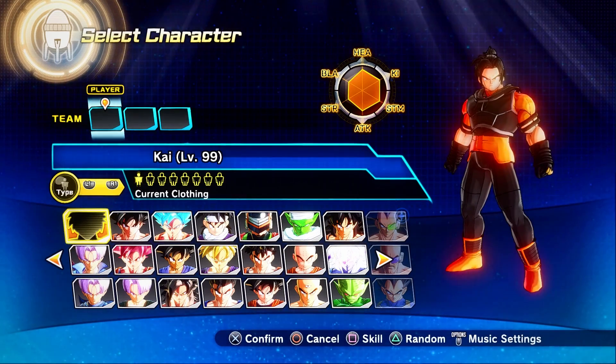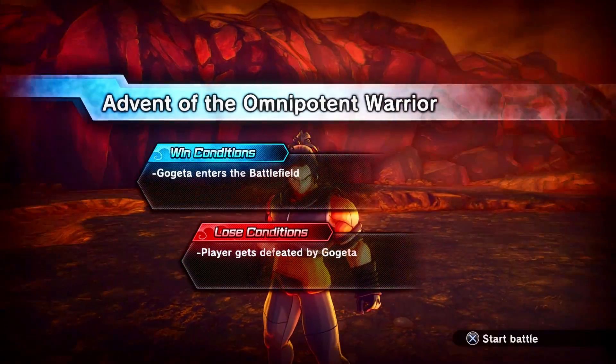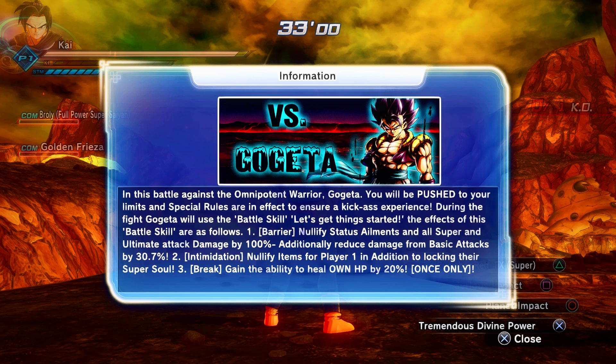I'm very excited to see what this quest is made of. Without further ado, let's get this started. Do check out my second channel and my Twitch too because I'm going to be streaming over there. Check out my merch - everything's linked in the description below. So this quest is called 'Advent of the Omnipotent Warrior.' The lose condition is basically if we just get defeated. Special rules are in effect - Gogeta will use the battle skill 'Let's Get Things Started.' The effects: barrier nullifies status elements and all super and ultimate attack damage by 100%, and reduces damage from basic attacks by 30.7%. This is basically like Dokkan Battle in some sort. This is awesome.